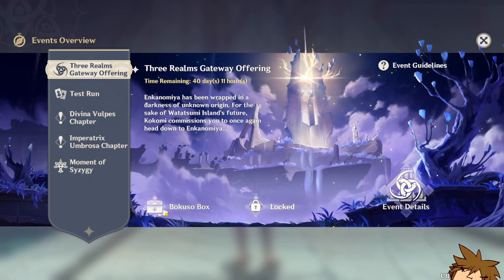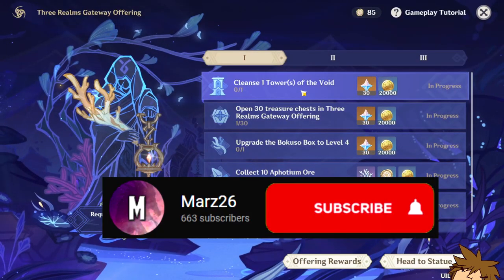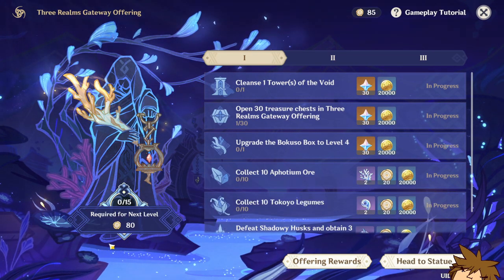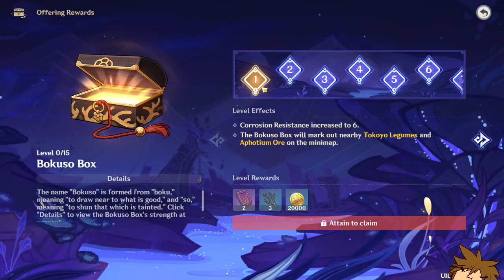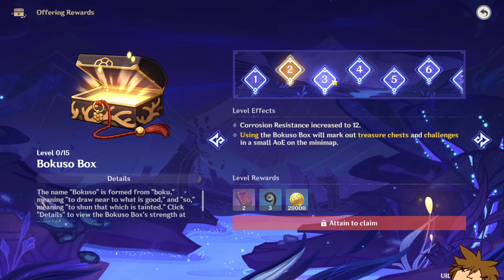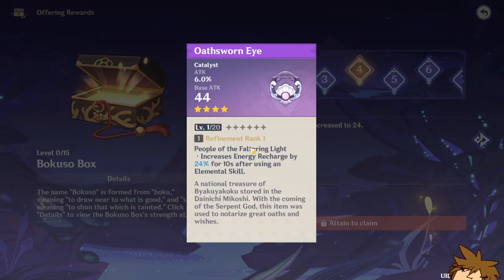What you need to know in order to actually get the weapon is the Bokuso box. This box can be upgraded through event challenges and you have to get a bunch of sigils. If you look down here, you can get 80 for the next level. Once you get the next level you're able to level it up from one, two, three, all the way up to four.